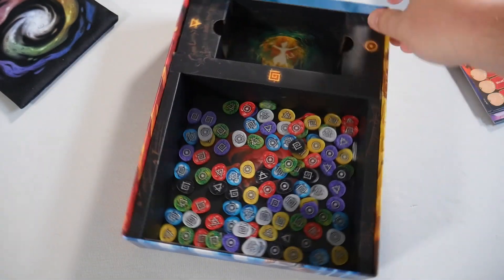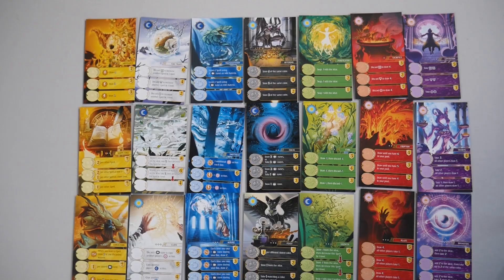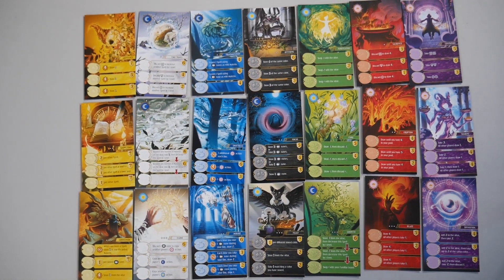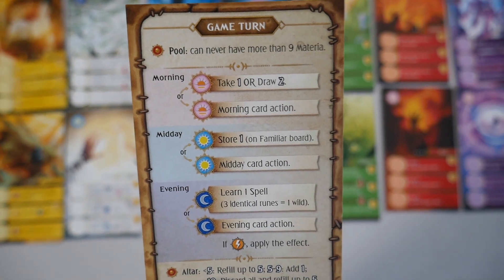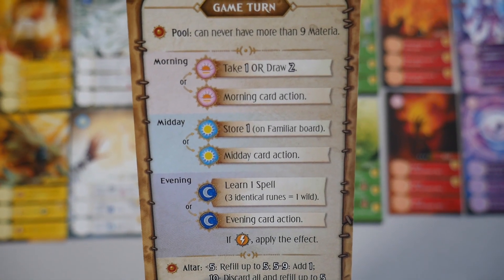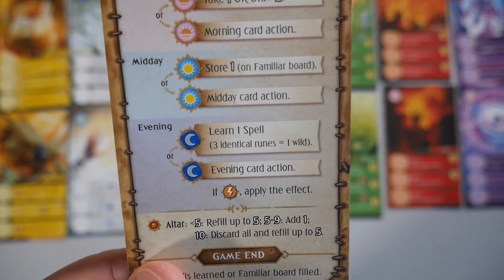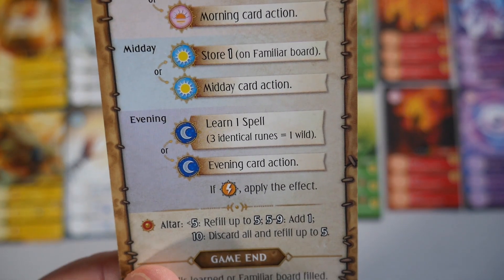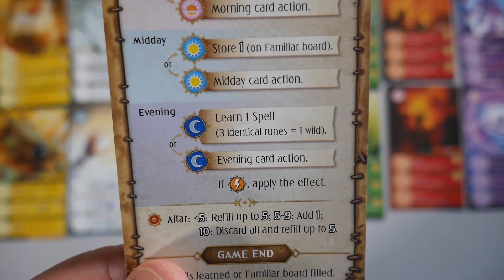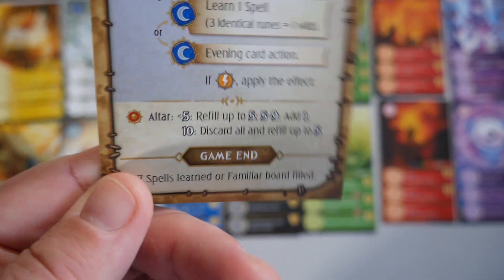Here are the 21 cards you get with the spells. You also get a player aid that shows you the game turn. Your pool can never have more than nine materia. In the morning, you're going to take one or draw two, or use a morning card action. At midday, you take or store one on your familiar board, or use a midday card action. In the evening, you learn a spell or use an evening card action.